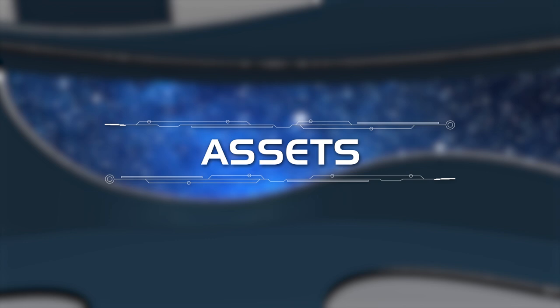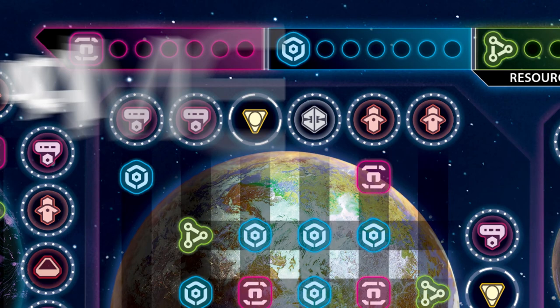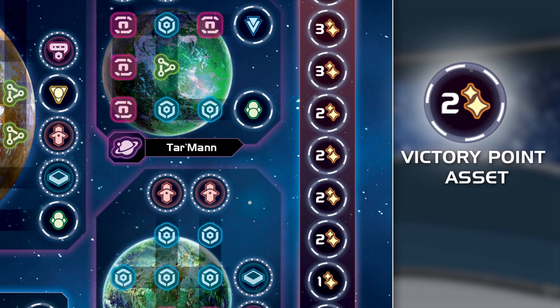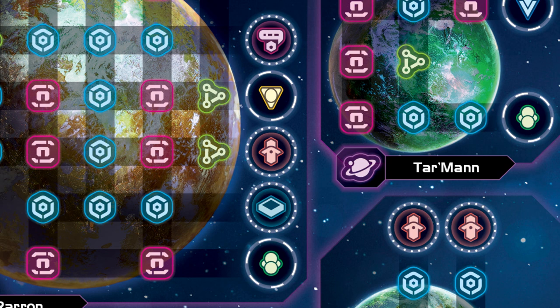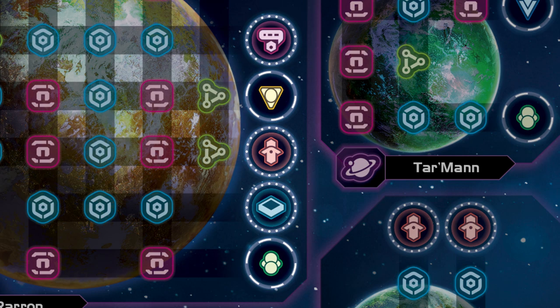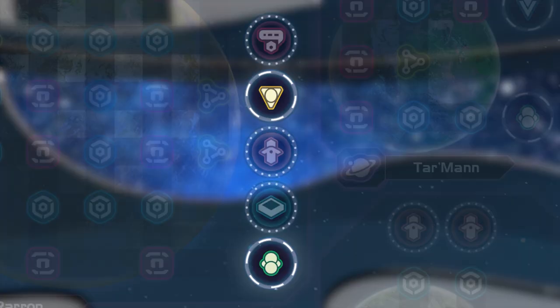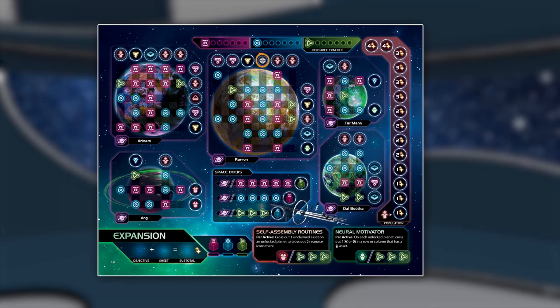Used wisely, resources will allow players to claim assets. While there are many types of assets across the galaxy, players should keep a keen eye toward victory point assets, which will directly contribute to the player's score at the end of the game. As you claim assets, be mindful of the outline: an asset with a dotted outline must be resolved immediately, while an asset with a dashed outline does not have an immediate effect and can be saved until the moment the player finds it most advantageous.